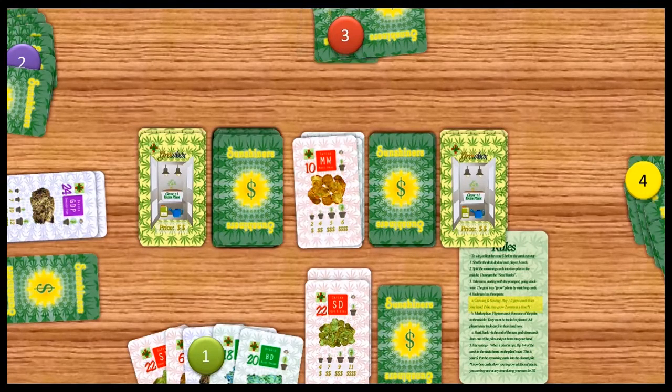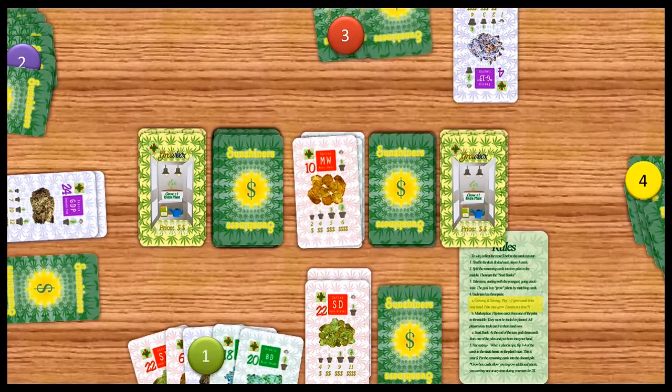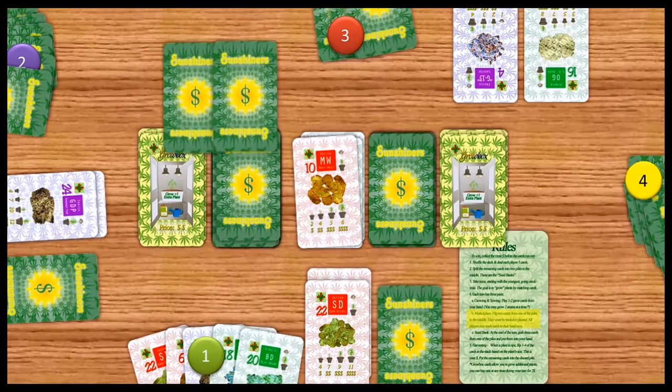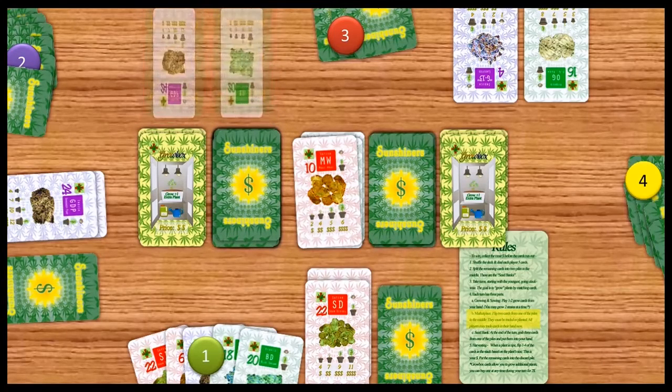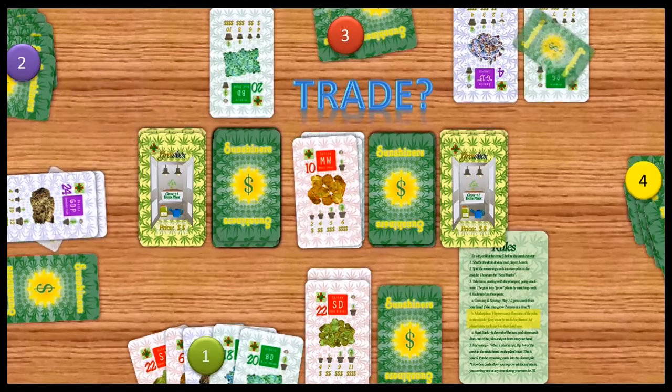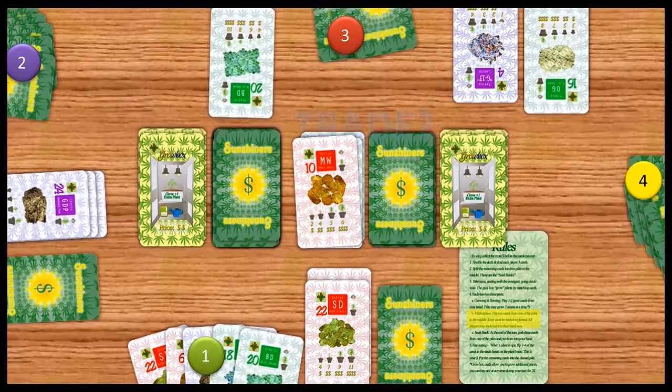Now it's player 3's turn. He plants 1 or 2 — he's going to plant 2. Now he flips 2 from the marketplace. Trading opens up again; anyone can trade now. Player 2 and 3 are going to trade a GDP for an OG. Player 3 asks if anyone wants the blue dream. No one does, so he discards it.